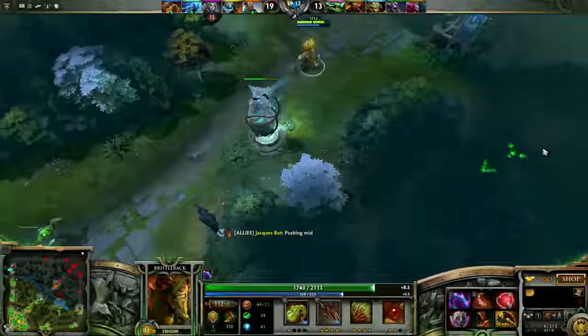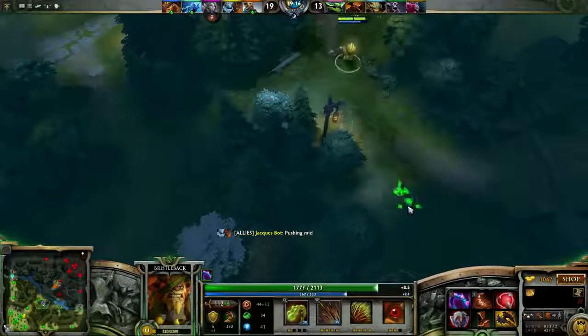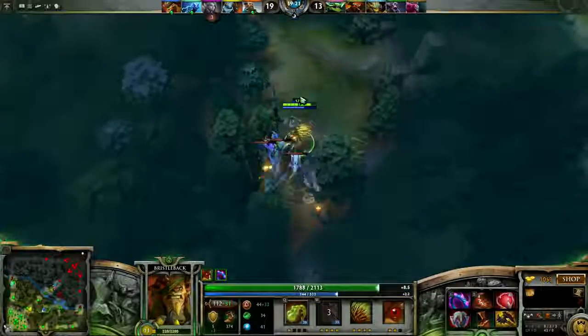Next work on Pipe of Insight or Shiva's Guard, with the possibility of swapping in Heaven's Halberd, which you can buy slightly earlier depending on the situation. Heaven's Halberd is a great item that really lets Bristle go 1v1 versus an enemy carry and come out on top.